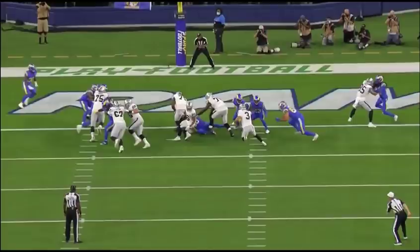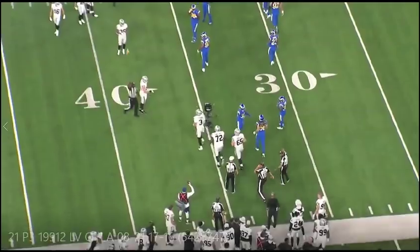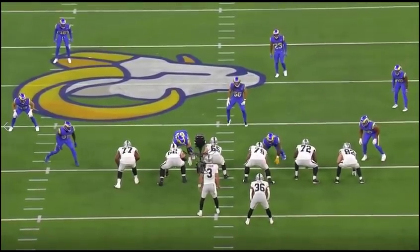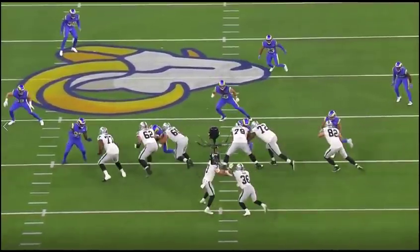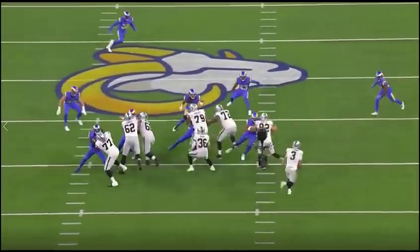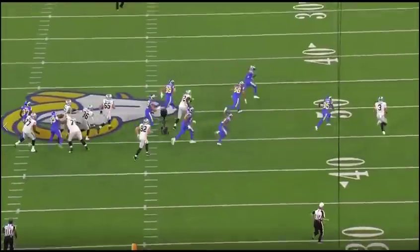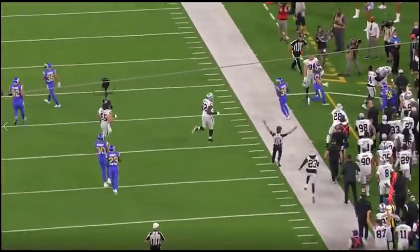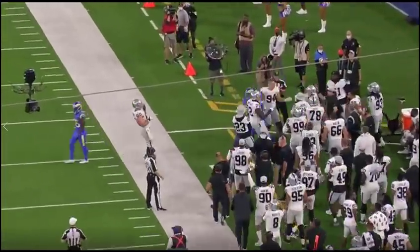Now let's watch the correct version of inside zone read. The defensive end crashes hard, Peterman sees it, pulls the ball, and is able to get a big play. That's the better execution of inside zone read — something Marcus Mariota might be running in the red zone.